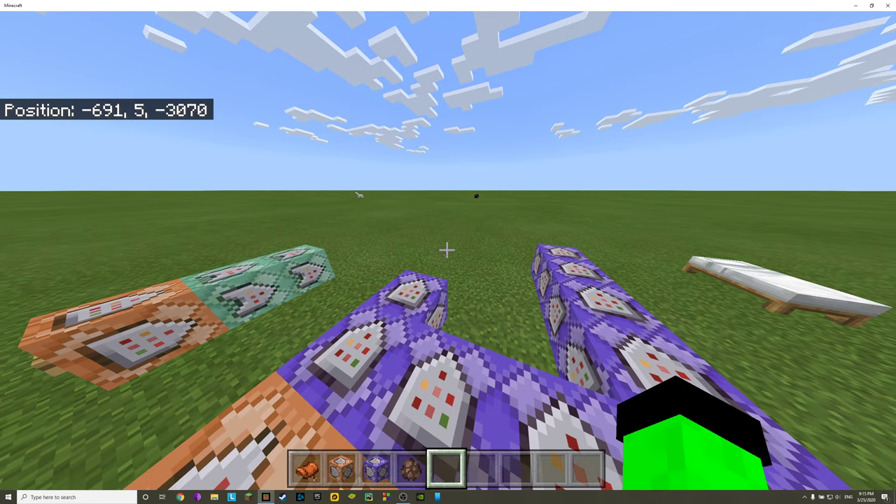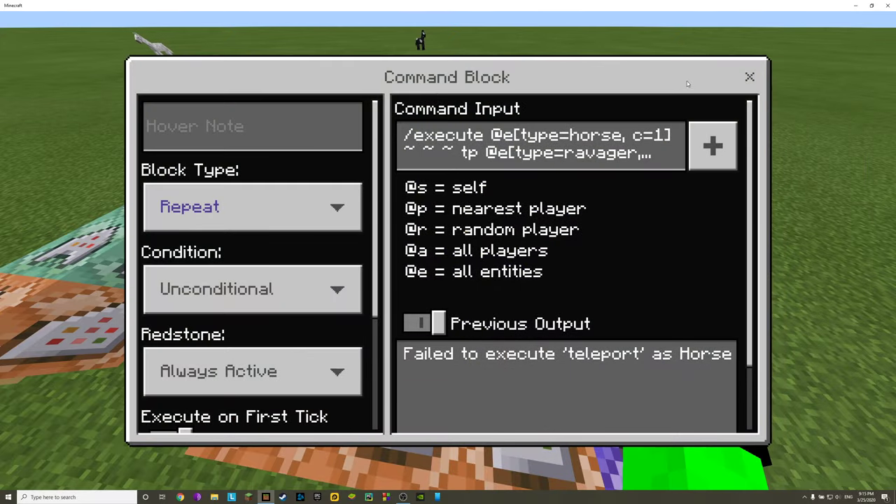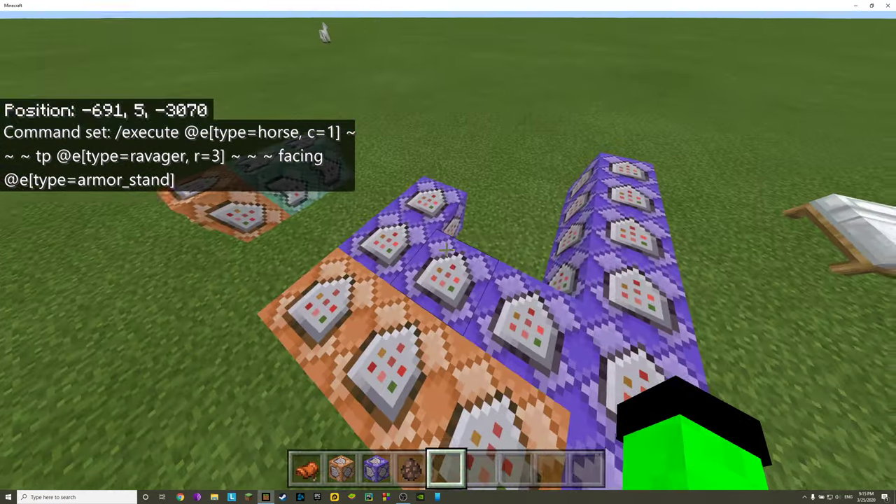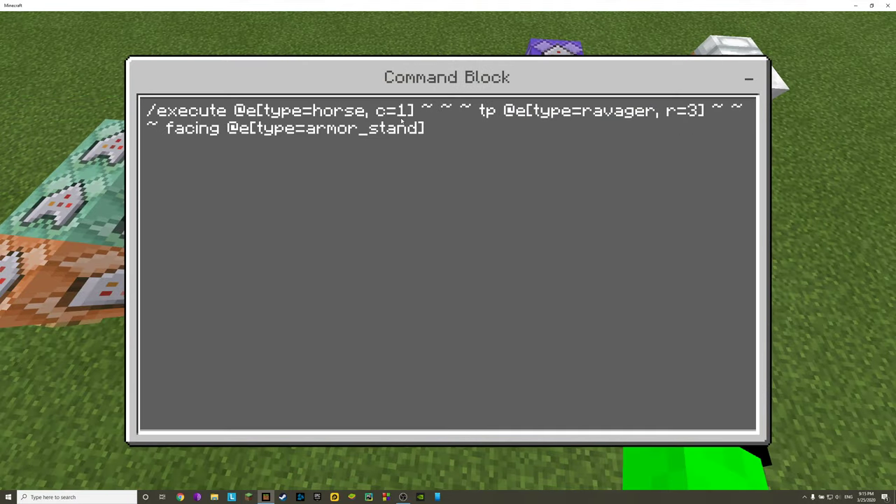You may be asking why you didn't see a horse or an armor stand — I'll explain that in the next command blocks. So we teleport the ravager within three blocks to wherever the horse is. Tilde tilde tilde means at the current position of the horse. Then the 'facing' tag tells the game: I want the ravager to face the armor stand. When you ride a horse, the horse faces the direction you go — we want the ravager to face that direction too.